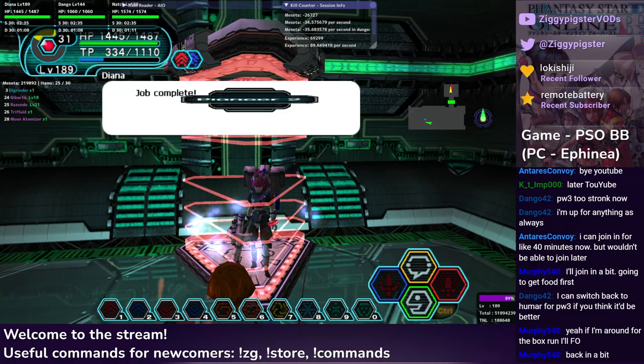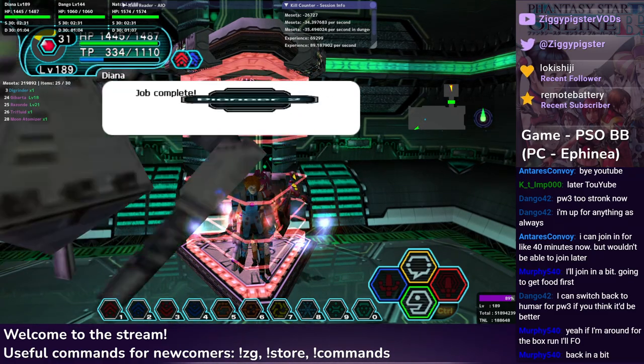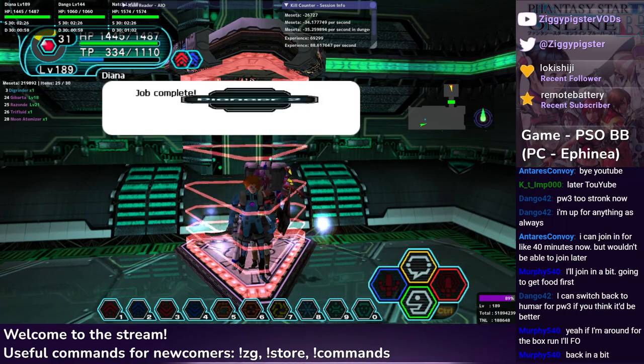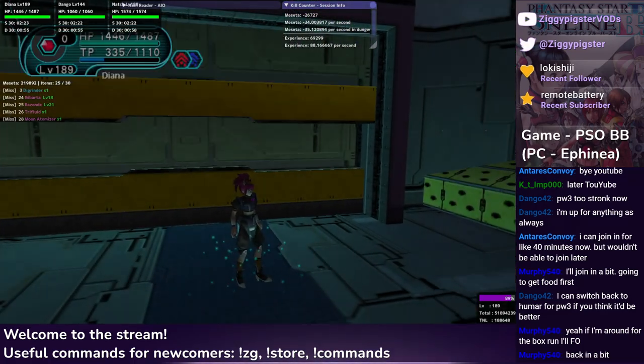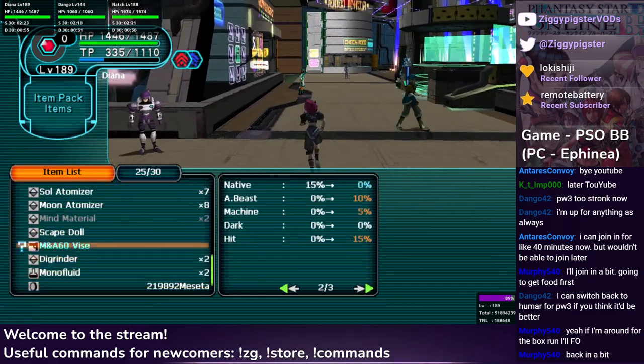Oh, look how glitchy that is — look at that chat. We're forming it like art noir stuff here. What is happening? Job complete. But at what cost? That got real glitchy. That was something.